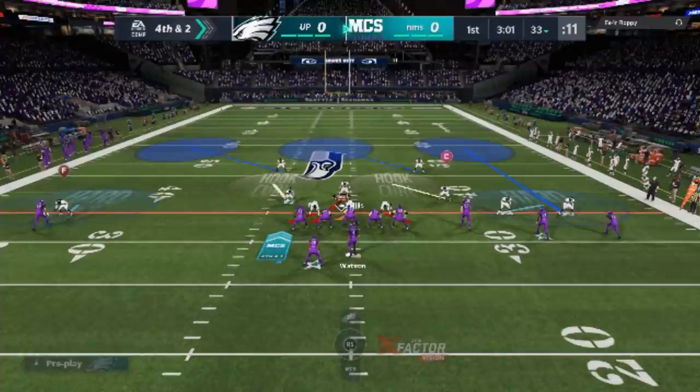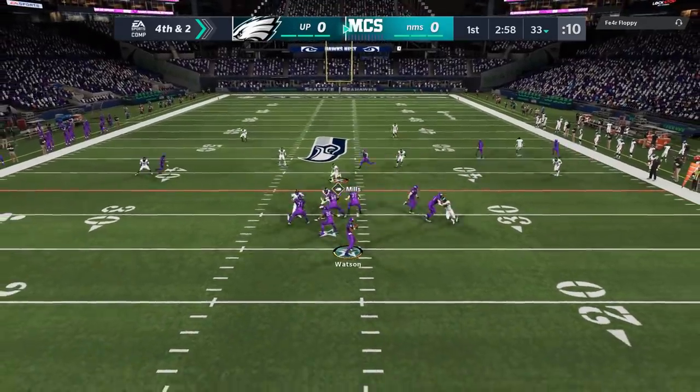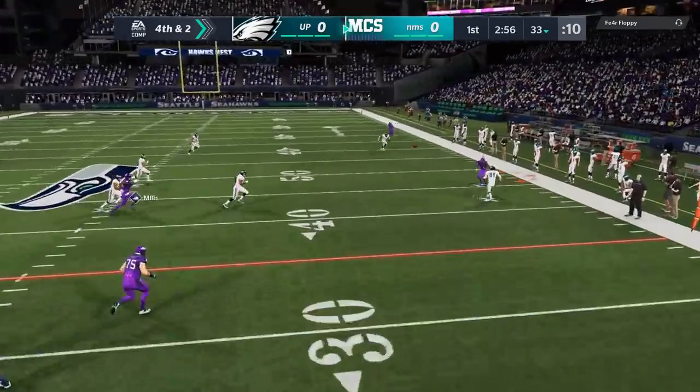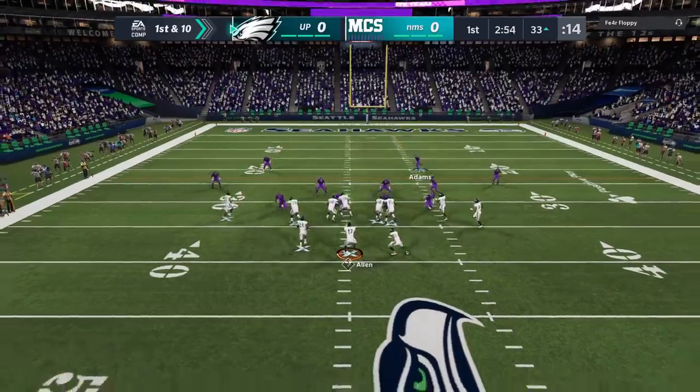Fourth and two, we're going to go right back to this defense — going hard flats this time to try to take away any short routes. And sure enough, he tries to throw the hard flats all over that Night Train Lane with a big play. Like I said, if you don't got Night Train Lane, you don't got nothing. Best cornerback in the game, easy.